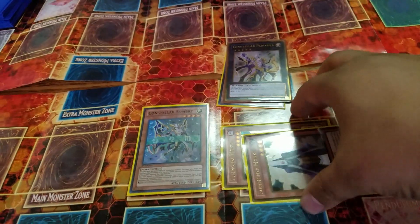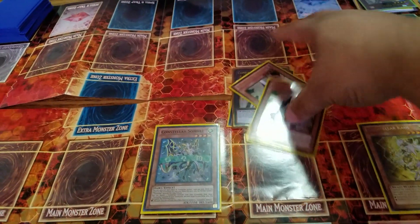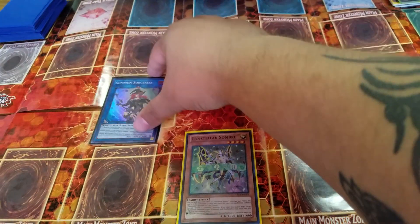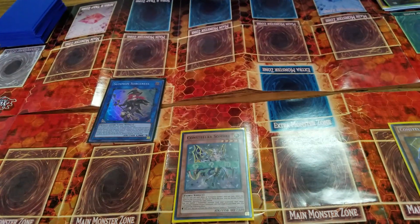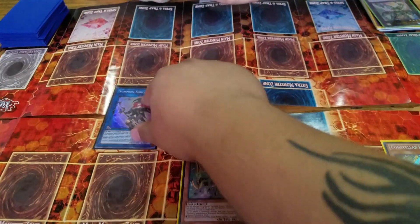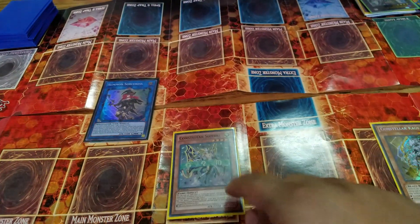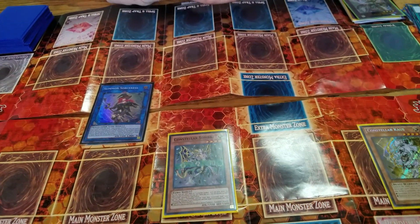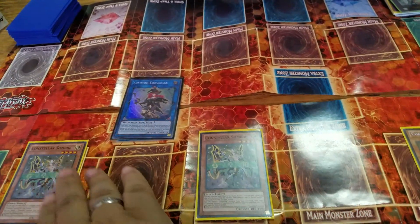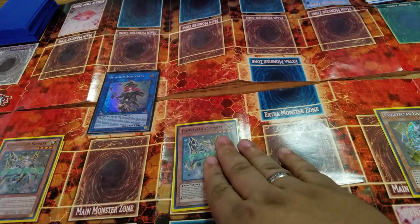We're gonna send the two Summoner's Monks to the grave. To Link Summon Sorceress. We'll activate Sorceress's effect to target Sombre, to bring another one. But its effect is negated when I activate this one's effect.